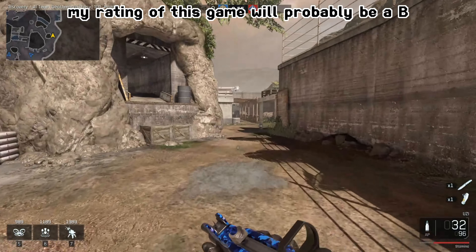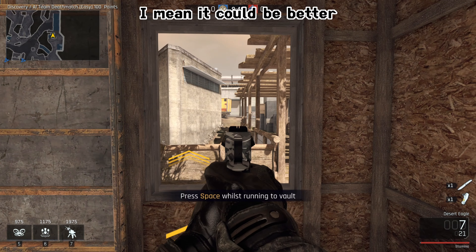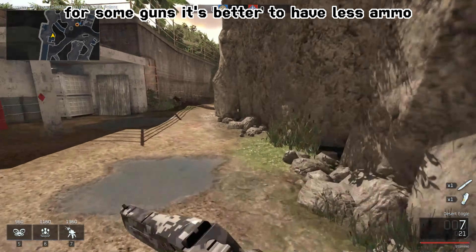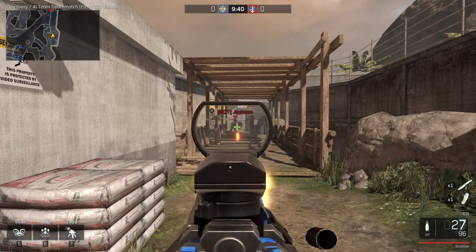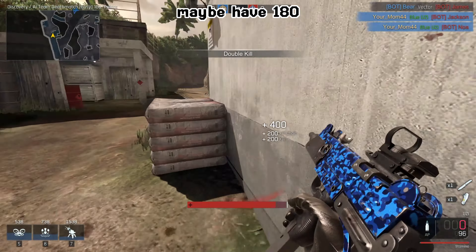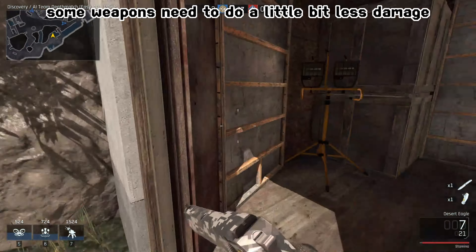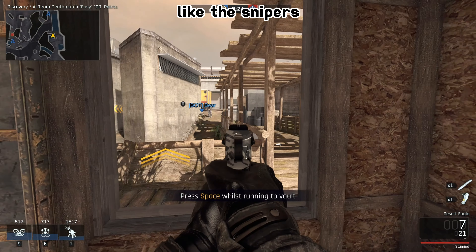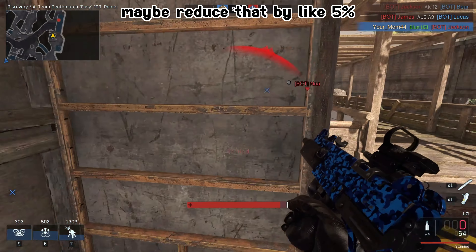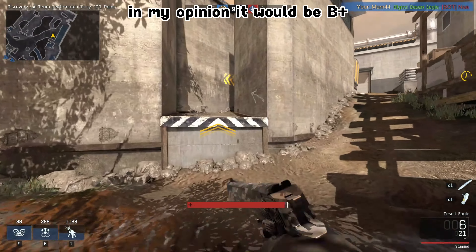My rating of this game is a B+. It could be better — maybe giving the player more ammo. For some guns it's better to have less ammo, but not for the Uzi. I suggest maybe instead of starting with 96 rounds, have 180. Overall, some weapons need to do a little less damage — like the snipers, I think they do a little too much damage. Maybe reduce that by about 5%, but overall it's a B+.